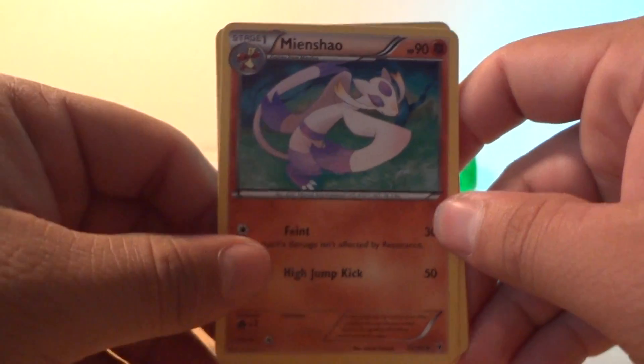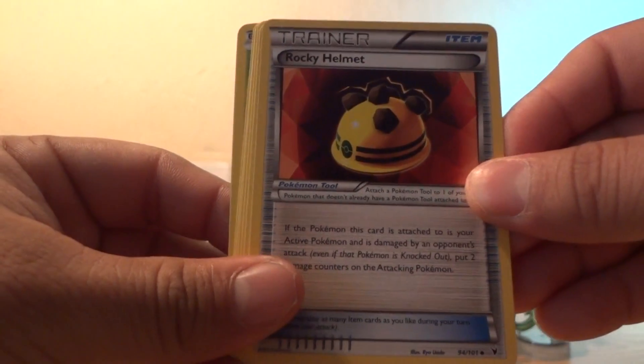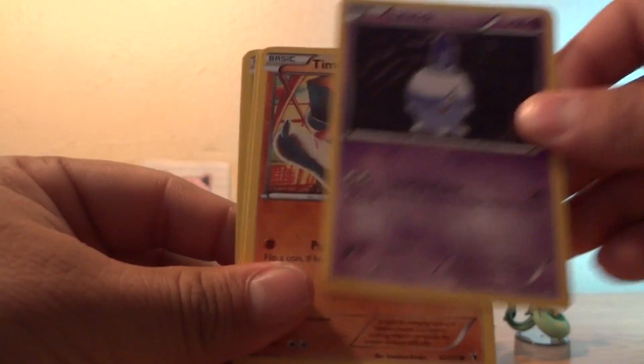Pack two starts off with Mienshao, Cover Fossil, Rocky Helmet, Frillish, Shelmet, Liquid, and Timber.